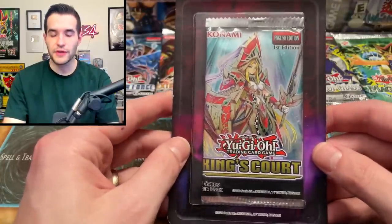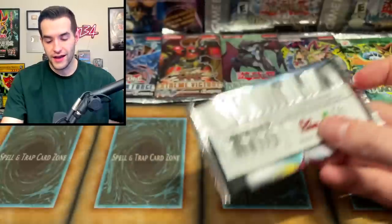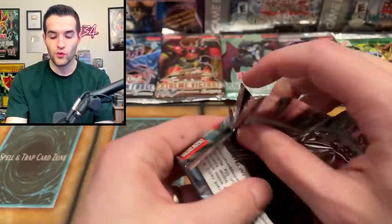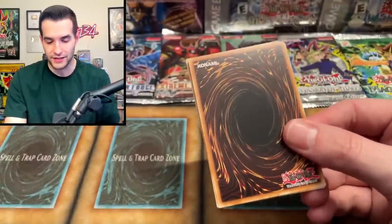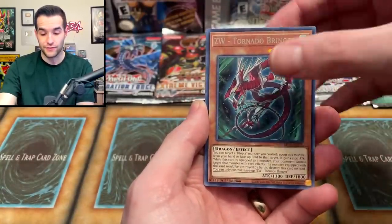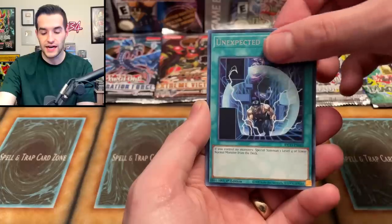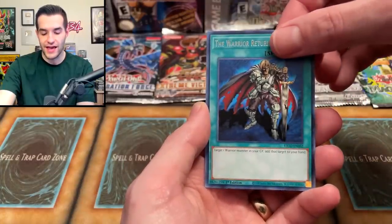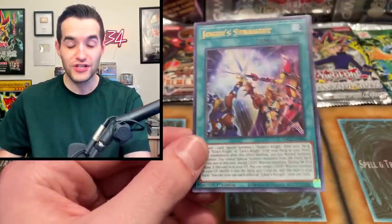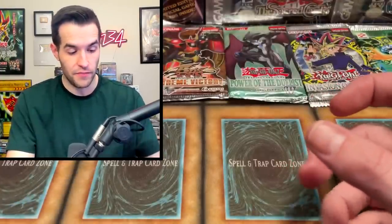Here's a hard one — King's Court. You need either an Ultra Rare or a Collector Rare to count as a foil. You don't usually pull a random Collector Rare out of a single pack, but let's see. We pulled Pendulum Transfer, ZW Tornado Bringer, Golden Idol, Wicked Avatar, Unexpected Die, Warrior Returning Alive — and a Joker Stray! We did get an Ultra Rare! That is officially a foil out of King's Court!